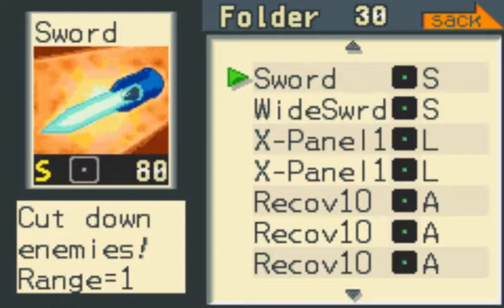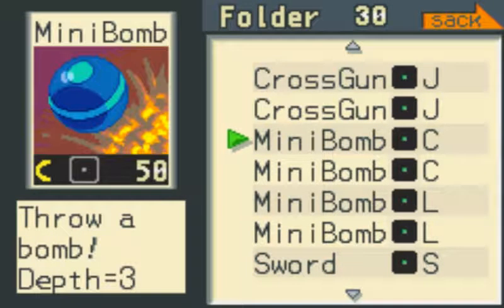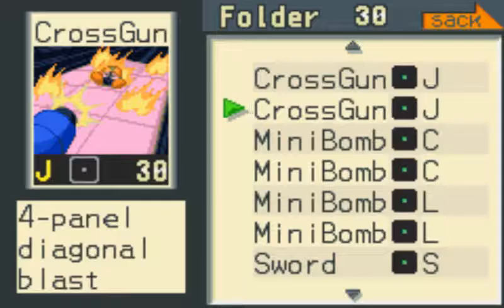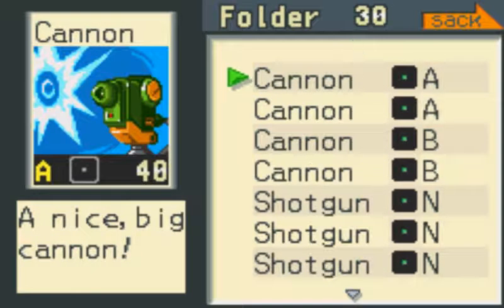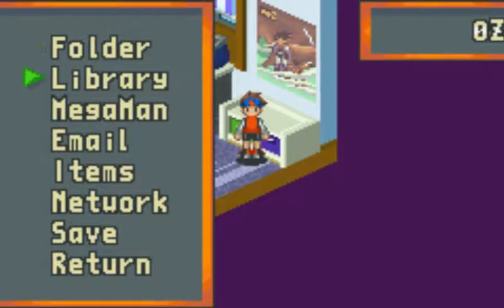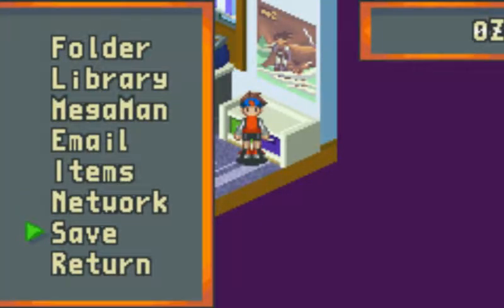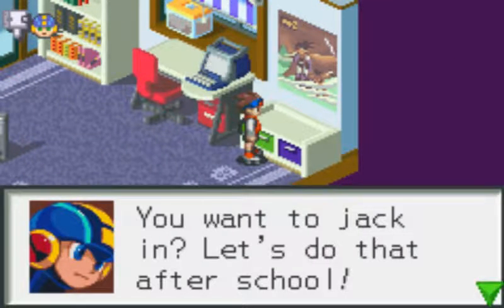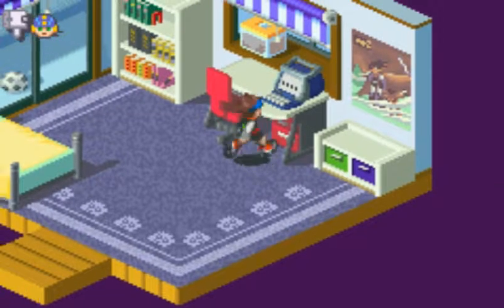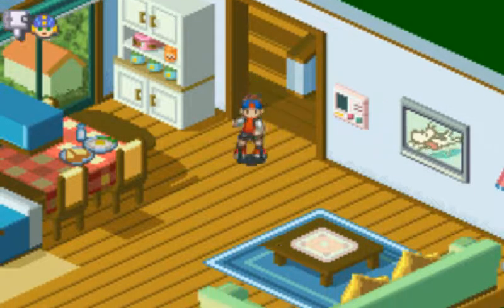Widesword: cut down column, range 1. Sword: range 1, cut down enemies. Minibomb: just throws a bomb, depth of 3. Crossgun: 4 panel blast. Nice big cannon — hits the enemy going 1 panel. You can also go to the network, and you can also save. 'You wanna jack in? Let's do that after school.' We actually have to go to school — we can't even check anything out yet.